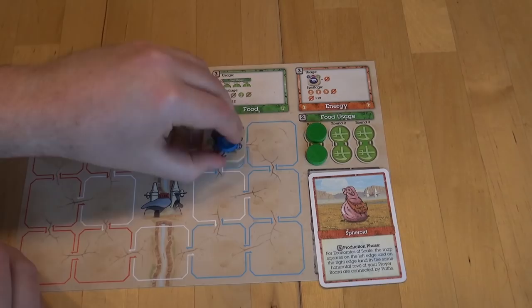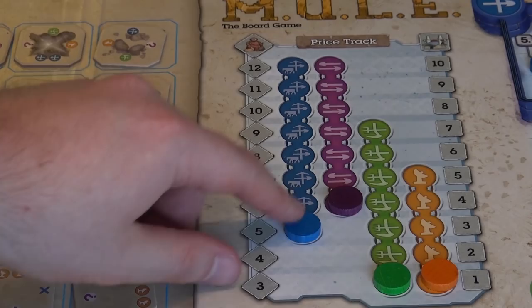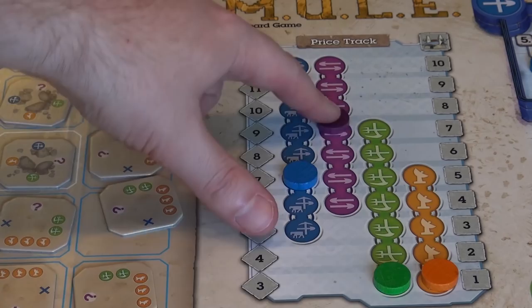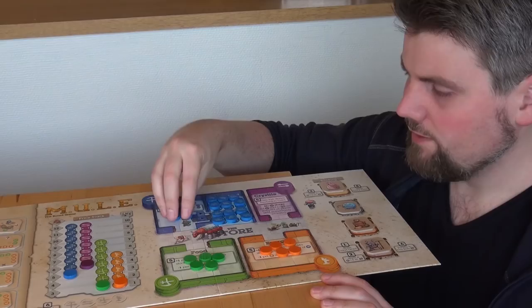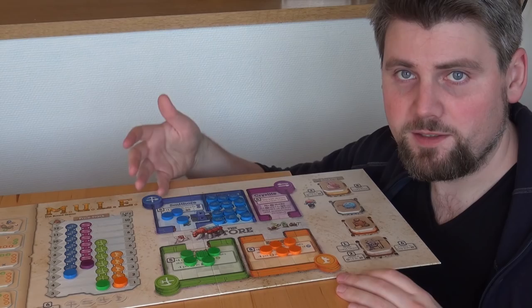After all these are done, all players move to the next turn order. We have usage and spotage, production, pricing, and market. This is the global market on the planet Irata — here we have the prices for the smithore, crystallite, food, and energy. The availability of the resources is finite. If it's empty here and no player has filled it up or sold anything, it is empty.